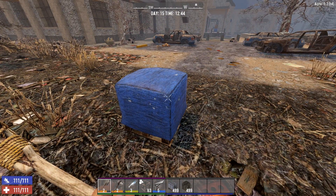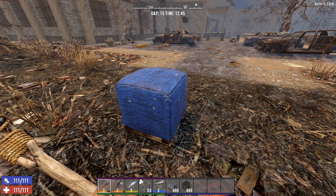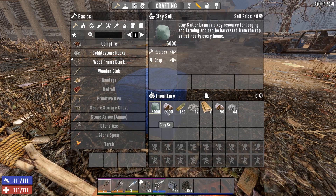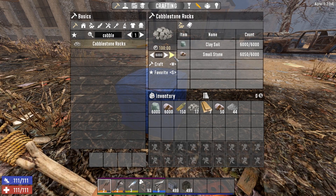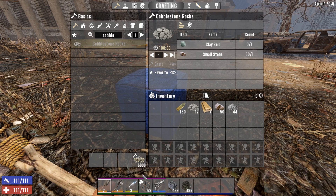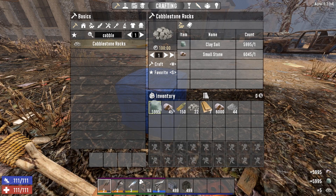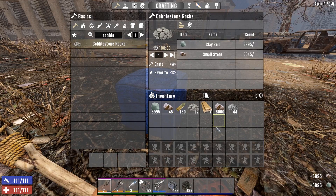So if you come across these, I highly recommend you loot them all, grab them all, because in the end it all adds up. If you didn't really want to craft it — you can craft cobble, you need clay and stone — if you go to cobble you can craft it, but it does take quite a lot and it takes a long time to craft. You have to harvest the stone and the clay, but if you're going looting anyway it's pretty good to loot these things.